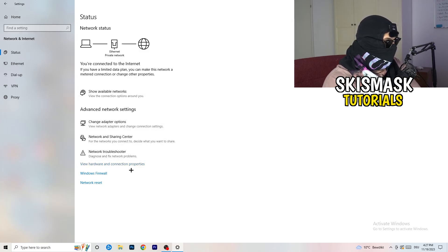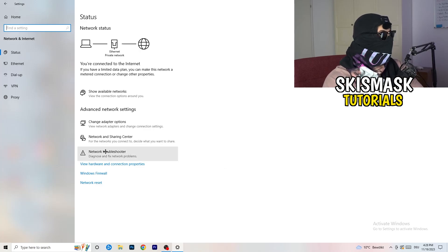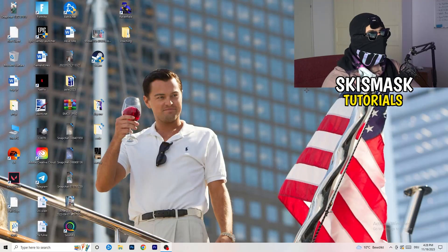Close everything and go back to your Network Settings. From here you can also click Network Reset, which will reset your network and can help with all kinds of issues. You can also update your network adapter driver by clicking the relevant option. Additionally, click Show Available Networks and check if you accidentally have airplane mode enabled — if you do, disable it and reconnect to your network.